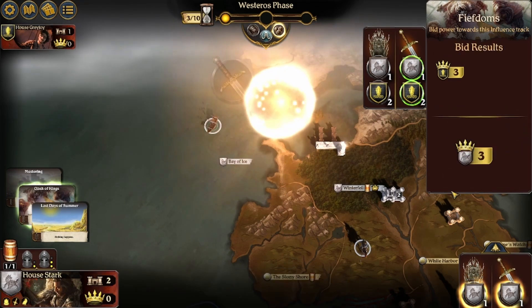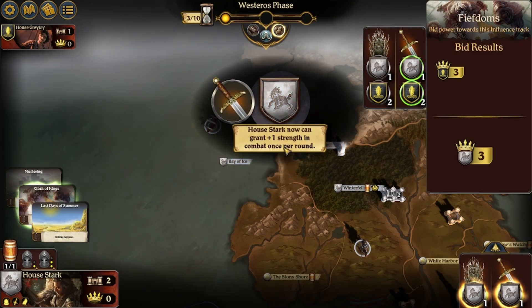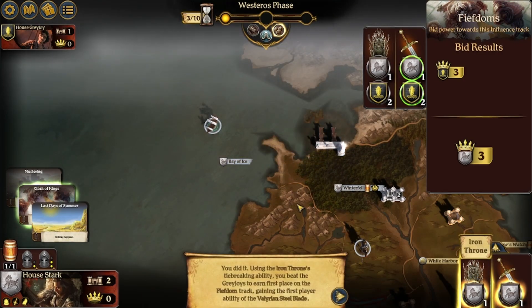Because the Greyjoys only have three crowns, we should be able to win with the Iron Throne tie-breaking ability if we bid three. House Stark can now grant plus one strength. Using the Iron Throne's tie-breaking ability, you beat the Greyjoys to earn first place on the fiefdom track, gaining the first player ability of the Valyrian Steel Blade.